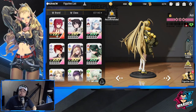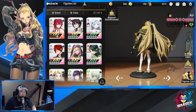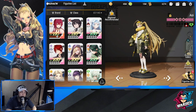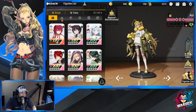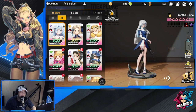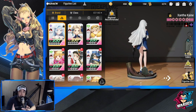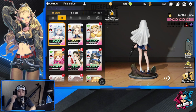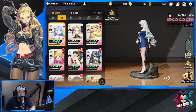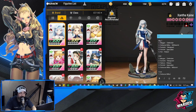Hey everyone, welcome back to Figure Fantasy. We are currently anticipating the arrival of Hatsune Miko, who is going to be belonging to a brand called Let's Red. Most team compositions for Let's Red are going to be composed of summon components, so I'm going to be updating the last video I had in terms of team comps for summons.